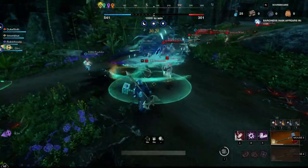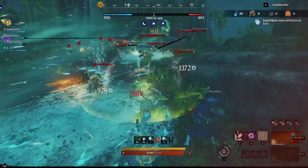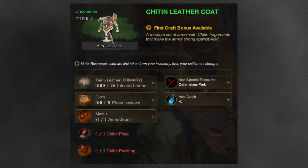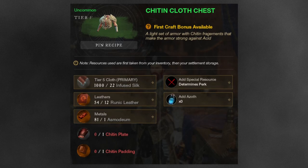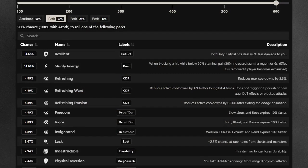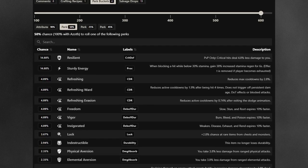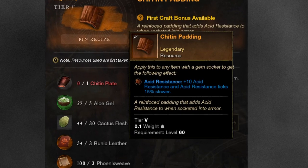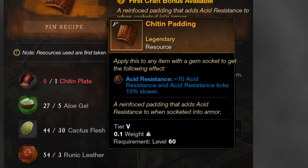With Brimstone Sands comes a new effect similar to corruption called acid, and there are gear sets for every gear weight meant to counter this — the chitin sets. I'm not sure the chitin sets themselves will be necessary, because currently their perk pools are a little weird. Essentially you're crafting regular tier 5 gear with chitin padding in the gem slot instead. According to the description of chitin padding, you don't actually need to craft the specific gear — you can simply slot chitin padding into any armor slot.